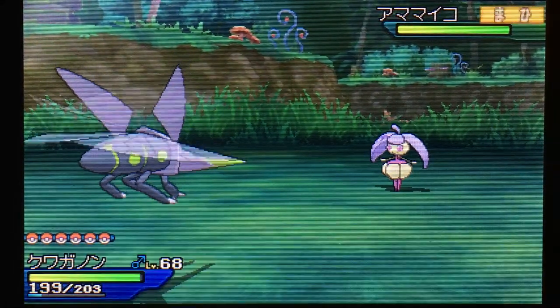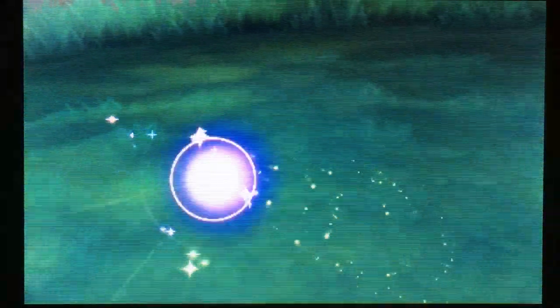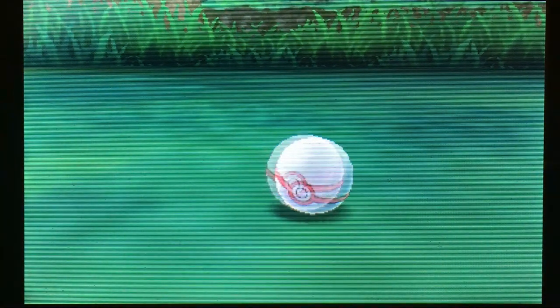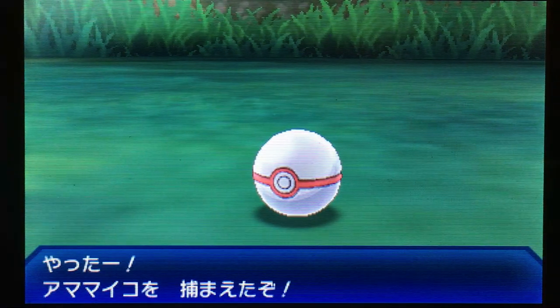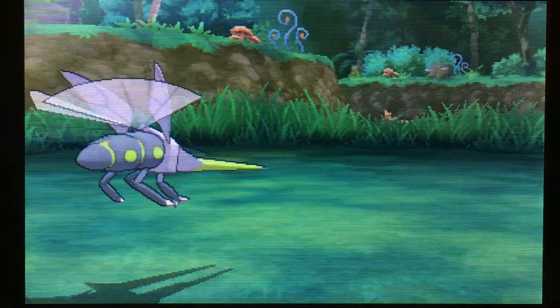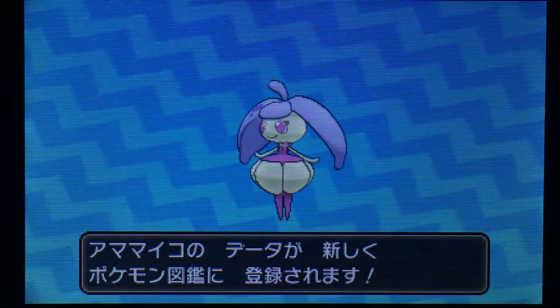Two criticals in a row! So not too bad — encounters are at least quick. Okay, caught on the second ball now. 7061 is quite a long phase for Gen 8, but because I'm hunting Togepi next to it, it didn't feel so bad, which is okay. And there we go — shiny Steenee!